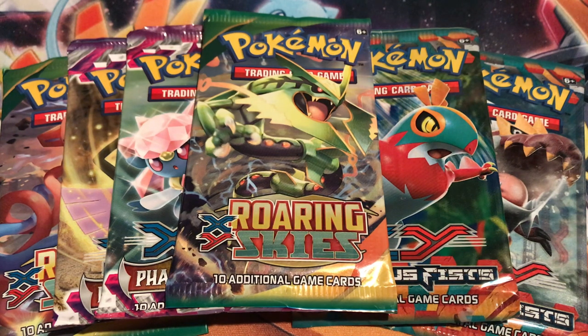What's up YouTube, it's Jake from JPTrainCarts here, bringing you guys six Pokemon X and Y themed booster pack openings. We have two Roaring Skies, two Phantom Forces, and two Furious Fists. These are all X and Y themed openings, and hopefully we can pull some EXs out of these packs.